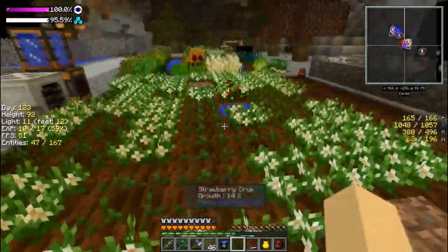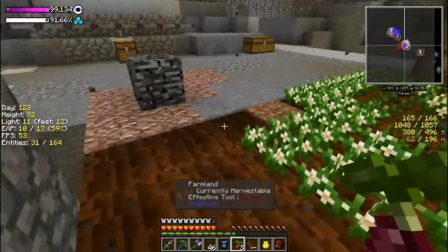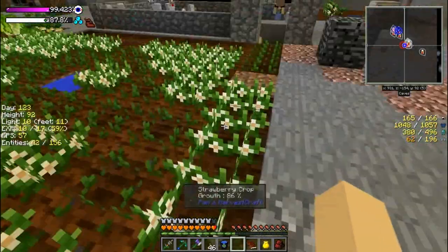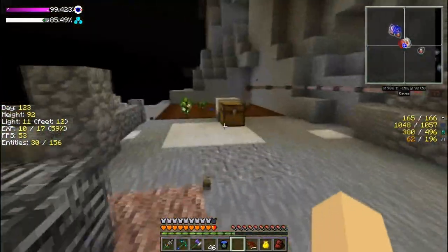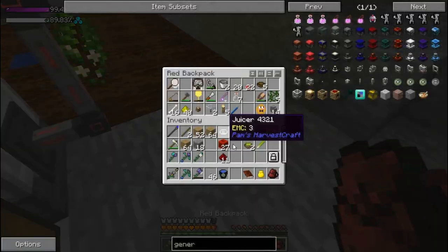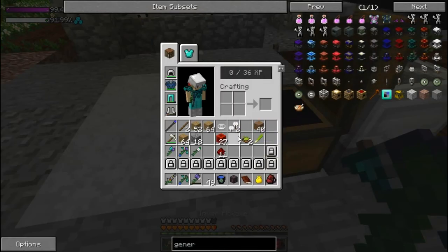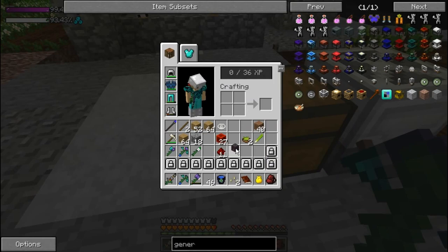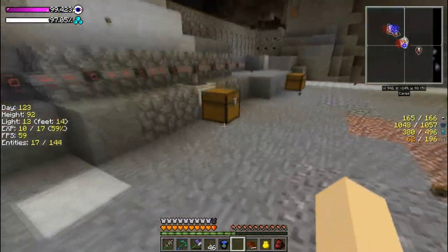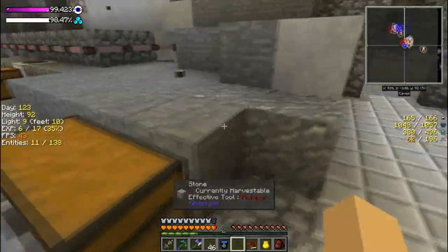I should actually pick these strawberries and turn them into seeds. I've just been picking the ones that have grown and turning them right into smoothies, but we need to finish filling out this field. I'm not 100% sure if this is working because it's harvesting but we're only getting two. I want to disconnect this wire and see what I get when I harvest it manually — if I get more just harvesting it myself, we may do that for a little bit instead.